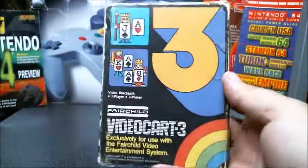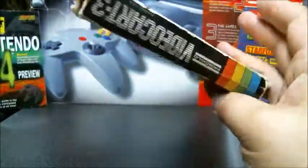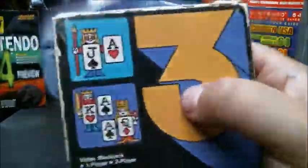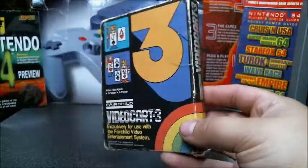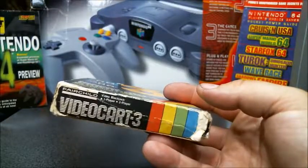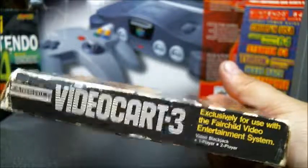Let's take a look at this thing. You've got the rainbow in the corner, which I think all their boxes have. I'm not sure if that was part of the Fairchild logo or not. There are some cute little animations here — I couldn't tell you if that's what the game actually looks like; I highly doubt it. The three is styled in a way that almost looks like it's being projected. It's cool looking, just different. All the sides are basically the same. It says 'exclusively for use with the Fairchild Video Entertainment System.'